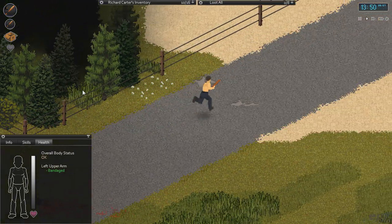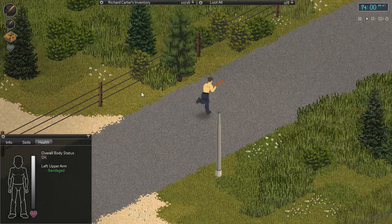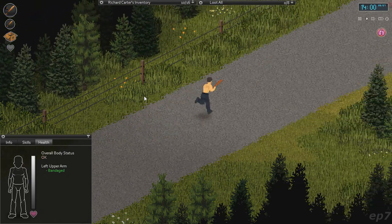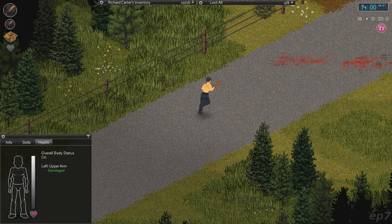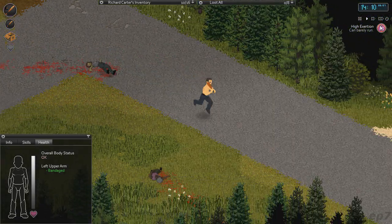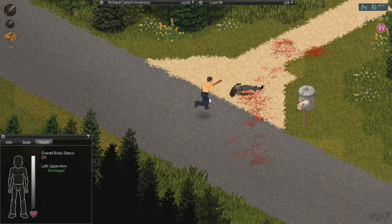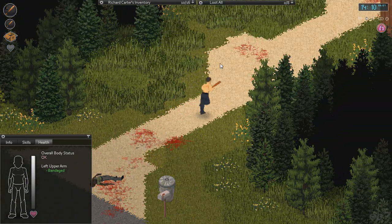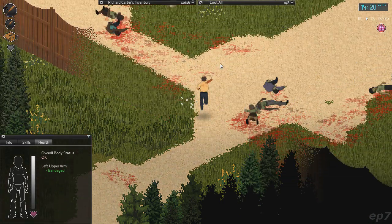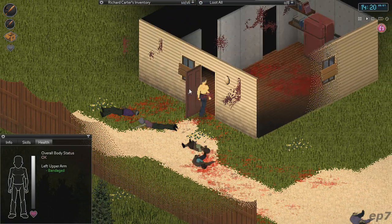I should probably just go loot some more houses this episode, because it's already so late that I don't think we're going to be able to get a new baseball bat and head all the way back there. He's getting exerted from high exertion from running so long. Look at that sprinting — it's not that effective. It kind of looks comical that he's raising his legs so high and having such short strides.